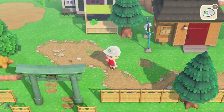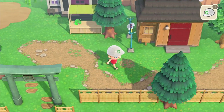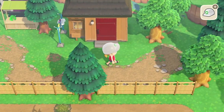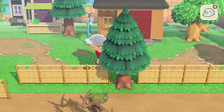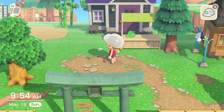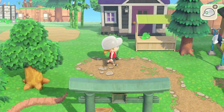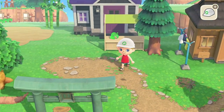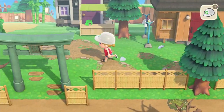Look at my new custom design path that I included here! I think this looks so much better than the other path that I had chosen. The other path was just too light of a color against the dark green grass of the springtime in Animal Crossing. This just looks more dynamic — it has the rocks and this little grassy patch option. This was a well-needed upgrade.